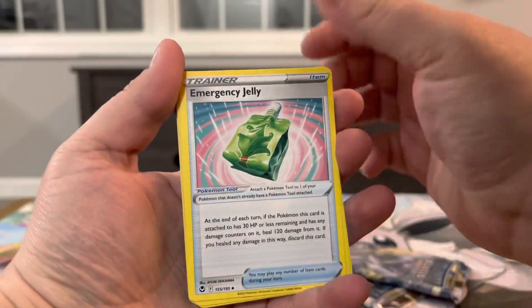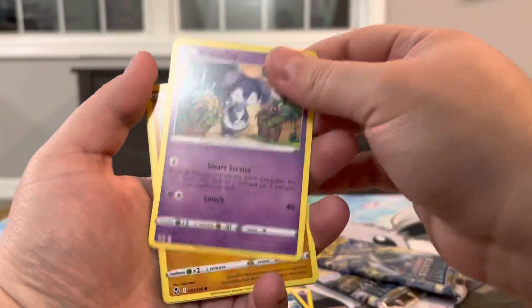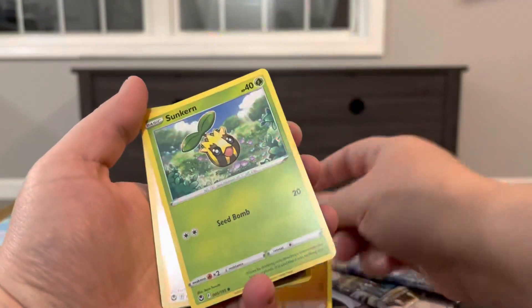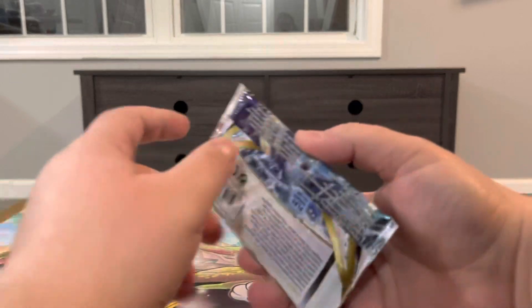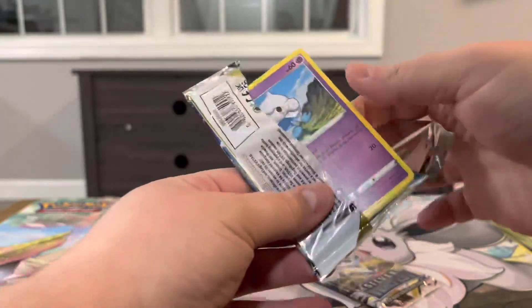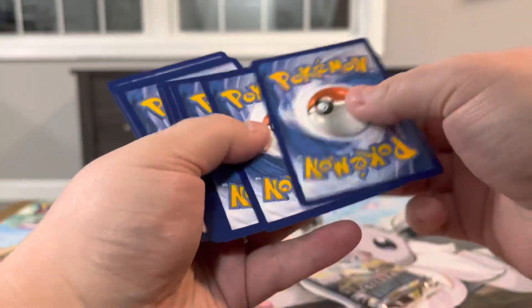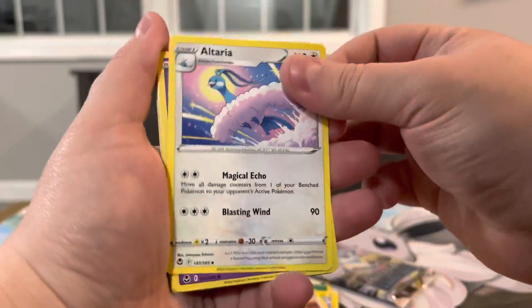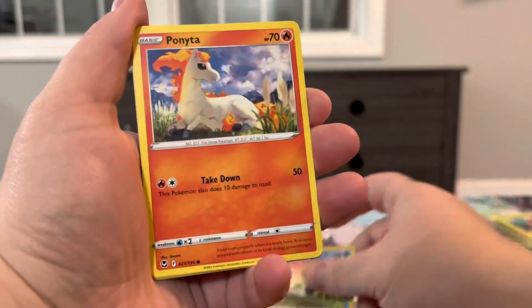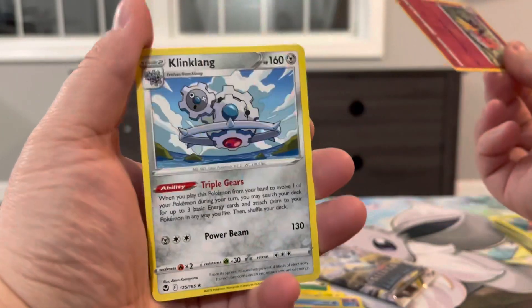Alright — Emergency Jelly, Araquanid, Stonjourner, Swirlix, Marini, Baltoy, Sunkern, Professor Lavington, and a Camerupt holo. One, two, three, and four — Lanturn, Brandon, Altaria, Meditite, Drapion, Venomoth, Ralts, Fletchinder reverse holo, and a Klinklang.